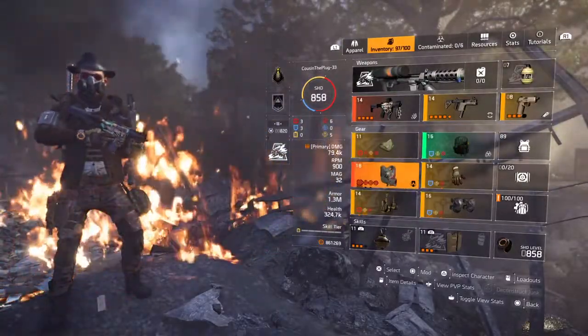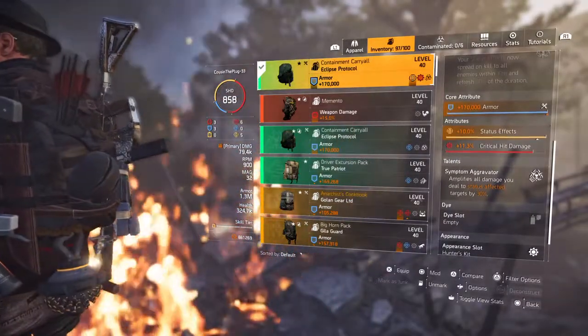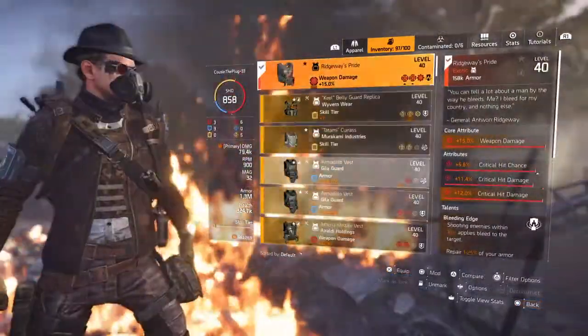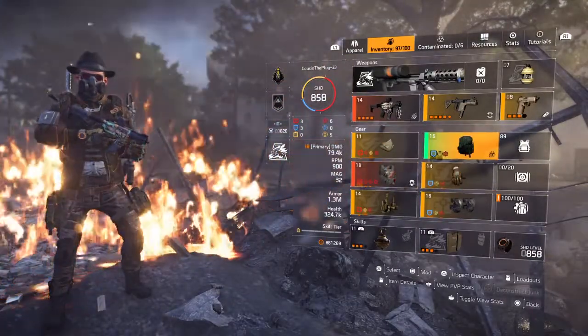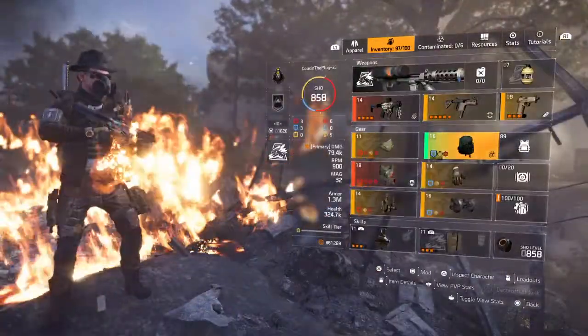You're gonna be getting that status effect amplified to all sources, because when you're shooting an enemy within 10 meters — which most of your fights are gonna be — you're gonna be making them bleed, and you're gonna be catching that amplified damage.